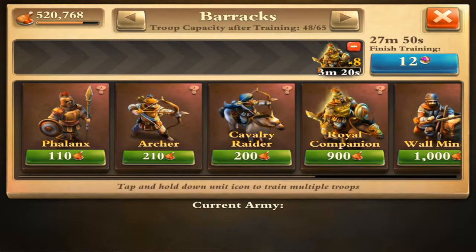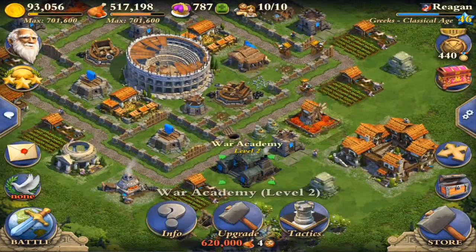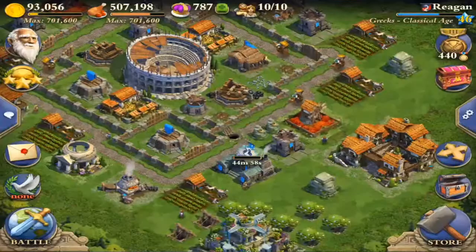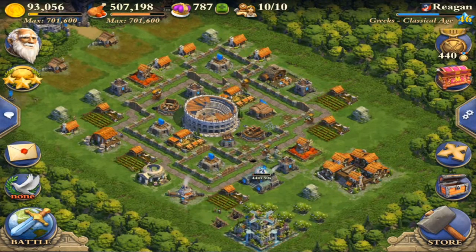I also need to check the War Academy. I'm going to go ahead and get the Sabotage tactic because I feel like that's the best, especially if you have two Ballistic towers you need to take out. That's definitely what I want to go with. There was also a new update recently - let's see if I can find it.